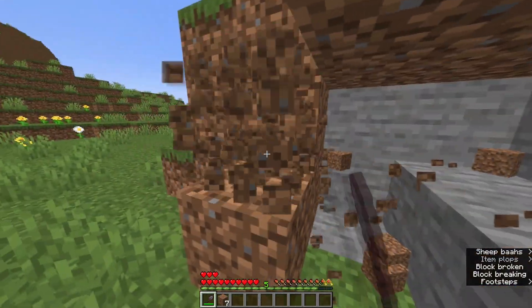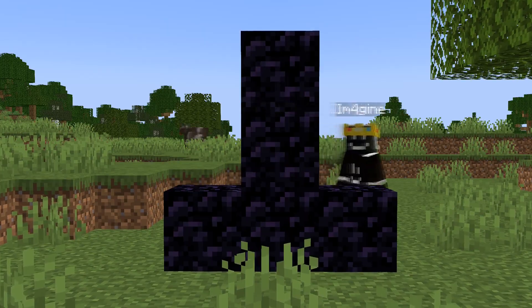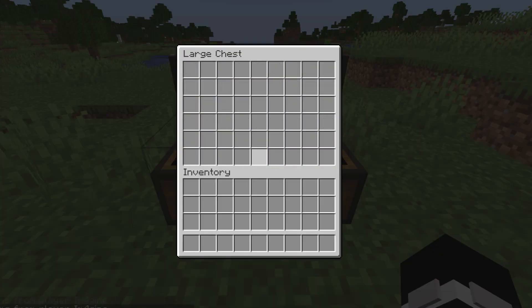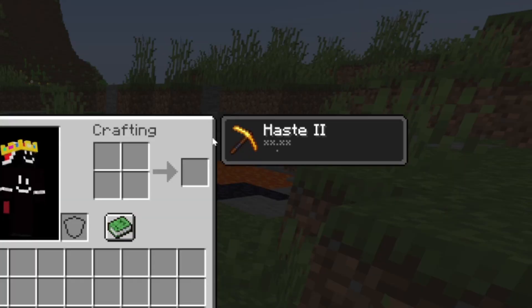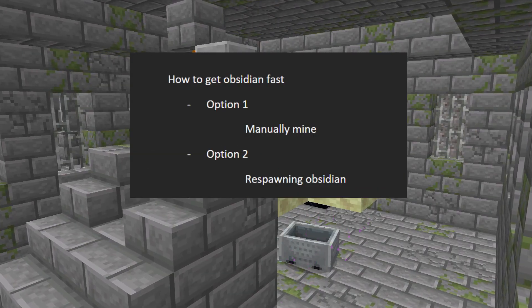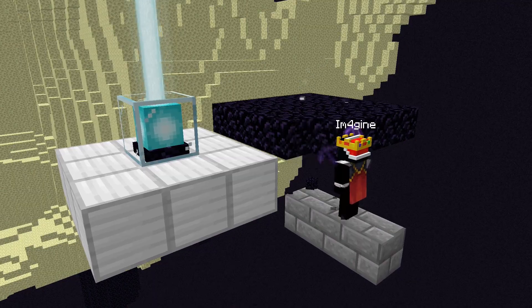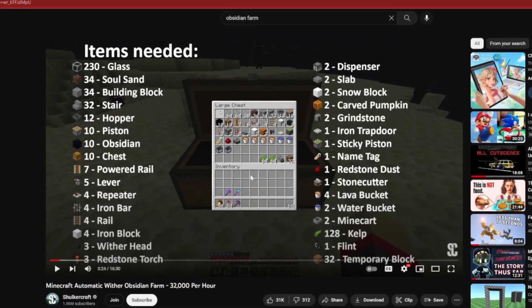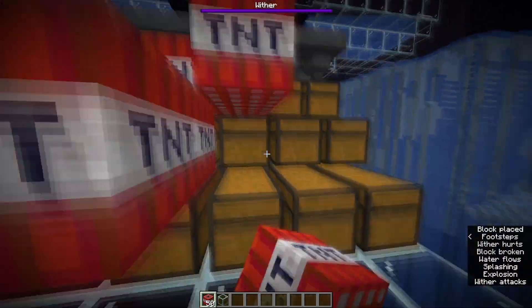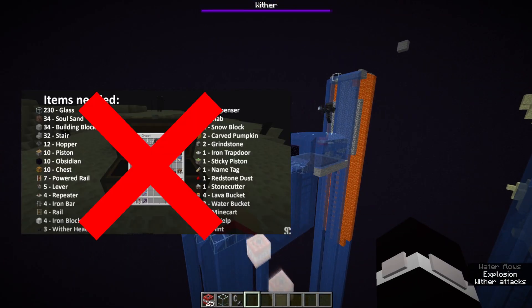The plan is I grind blocks, preferably obsidian because it's harder to grief, then build the upside-down trees. But getting the obsidian isn't so simple. Option 1 is to manually mine all the obsidian, which is really time-consuming, even with Haste 2. Option 2 is building a farm that respawns the obsidian at the spawn platform, letting me go AFK while mining. Option 3 is abusing withers to mine the obsidian for me, but this requires a lot of materials and can get griefed really easily. So it makes sense to do option 2 — less materials and more efficient.